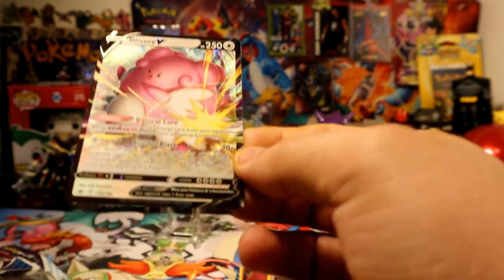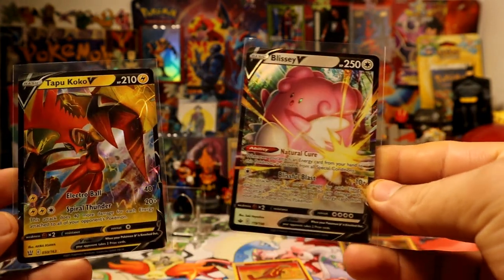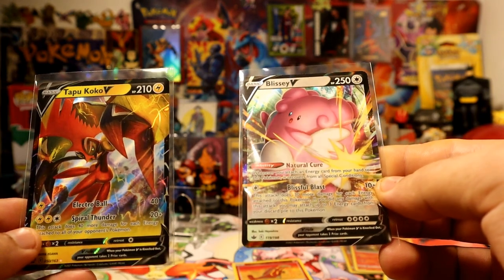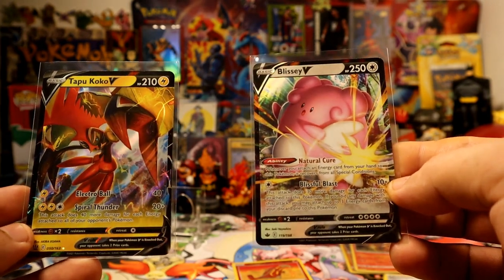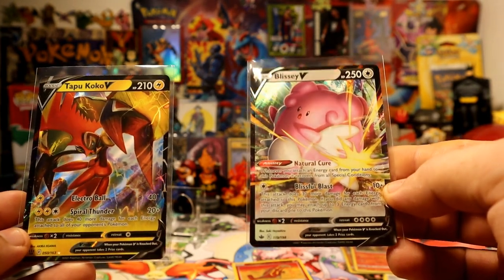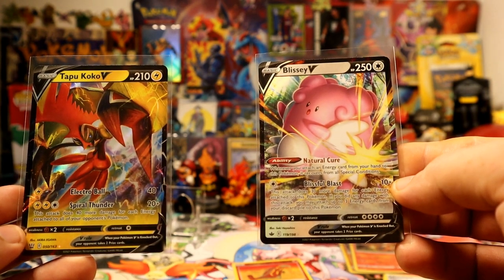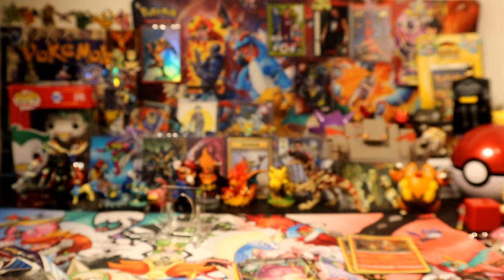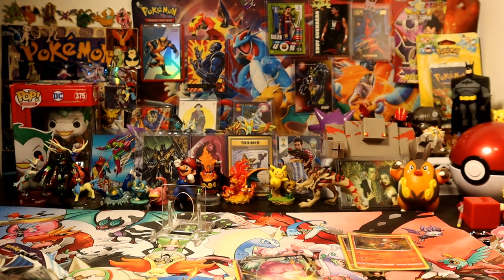So which one do you guys like better — Tapu Koko or Eiscue V? Battle Styles pulled Tapu Koko and Chilling Reign pulled Eiscue. You guys decide which one was the best pull. But pretty nice — we did manage to pull a V card in each pack. So yeah guys, hopefully you did enjoy that opening and see you guys on the next one. Peace!